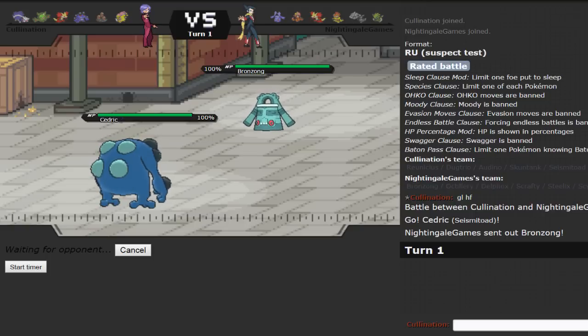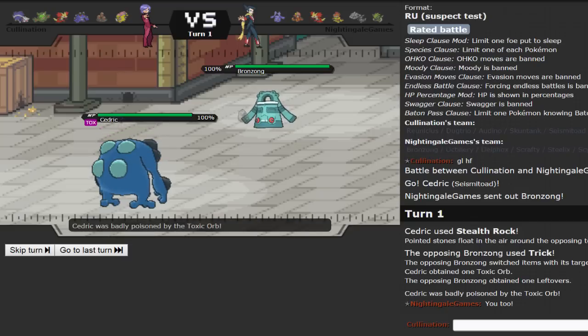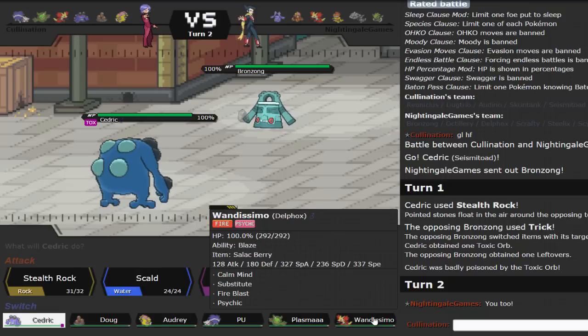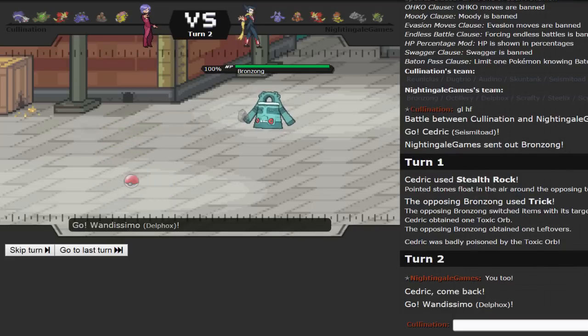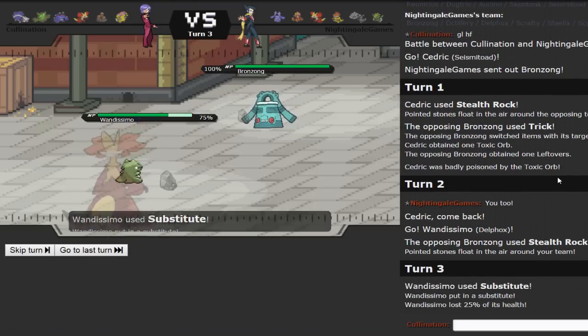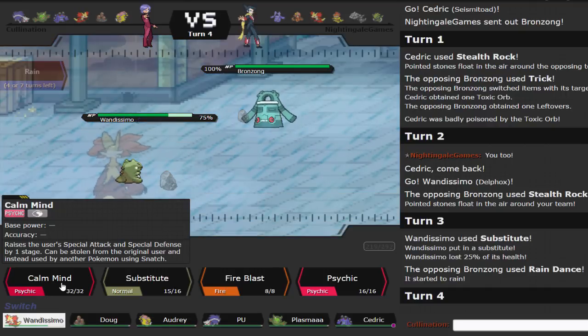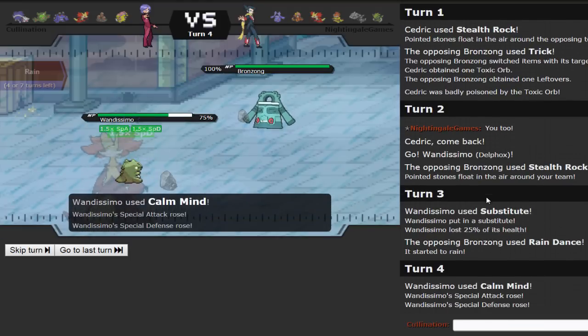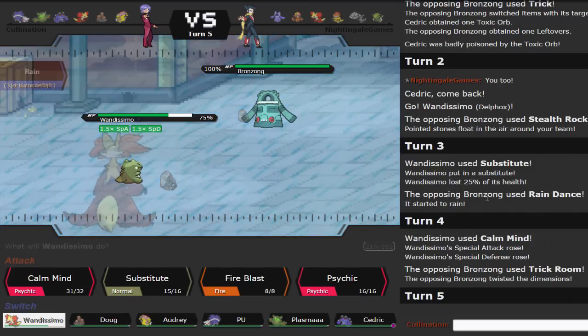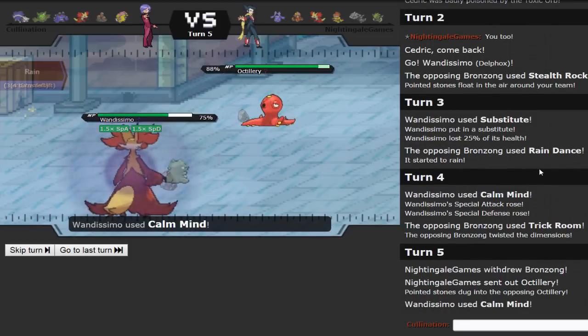He's going to lead off with Bronzong and will be able to get up Stealth Rocks if he wants. I notice he has a Delphox and a Scyther with no way to remove hazards — that's a really bad idea. So I'm immediately going to set up Stealth Rocks even if it means he sets up whatever he wants. He's actually going to Trick me a Toxic Orb, which is interesting — so I make the switch right into Delphox before the Stealth Rocks. He sets up Rain Dance, then Trick Room. This is Taunt bait if I've ever seen it: Trick, Stealth Rock, Rain Dance, Trick Room.